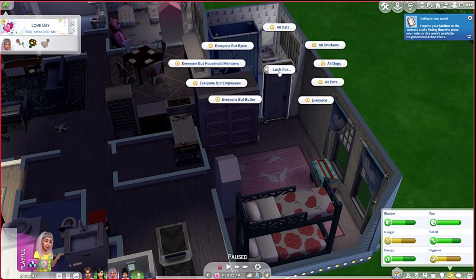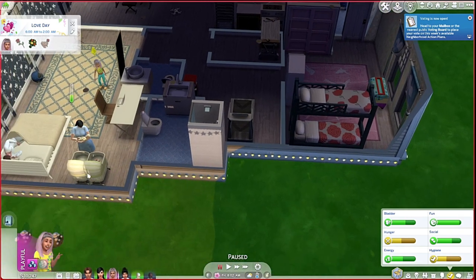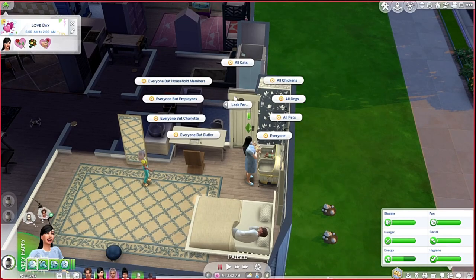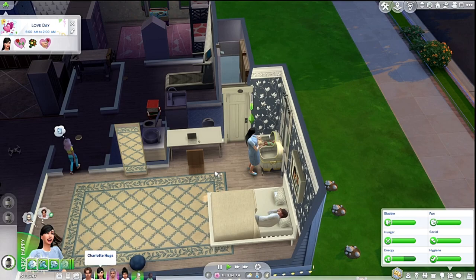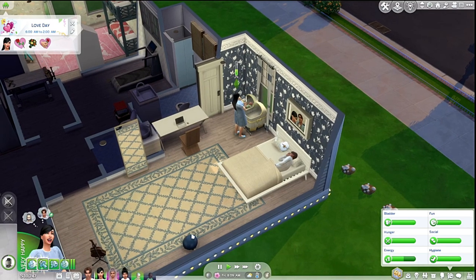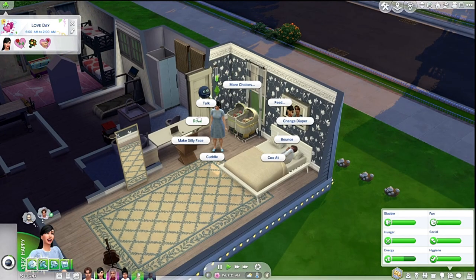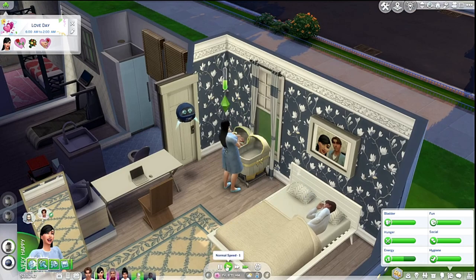This is your bathroom — lock for everyone but Riley. So this is your bathroom right here. Go take a thoughtful shower. This one is going to be locked for mom and dad only — lock for everyone but Charlotte. Allow access to Hugo. Because otherwise it's going to be mayhem. Can you possibly stream? Are you taking care of your babies? Rock this baby a bunch of times — it's good for your image.